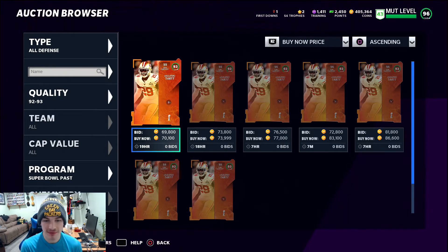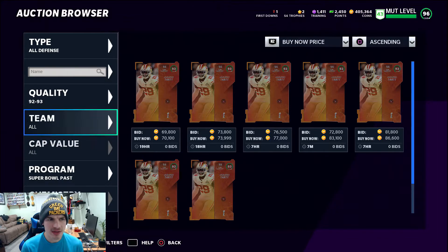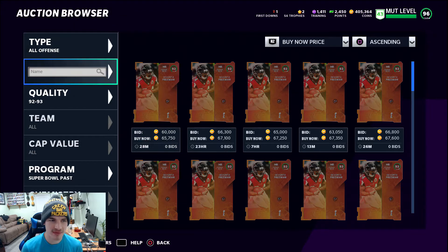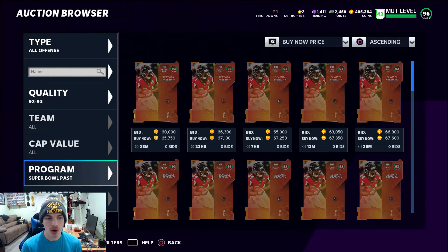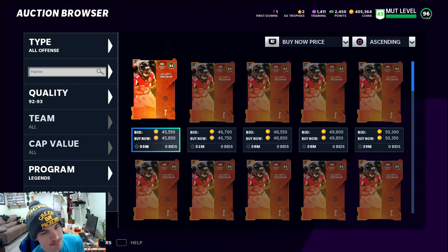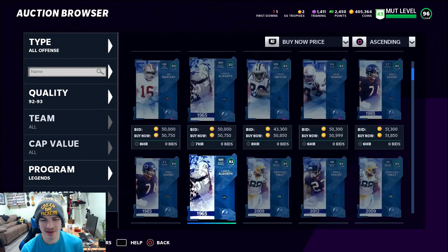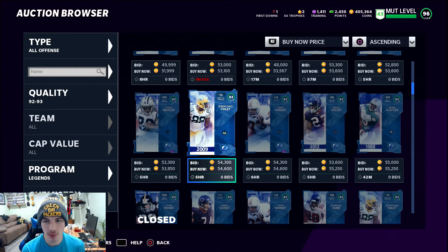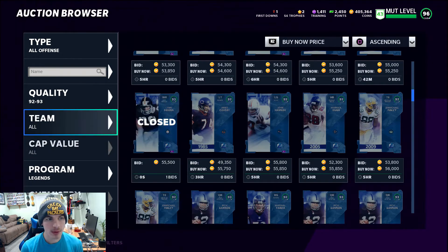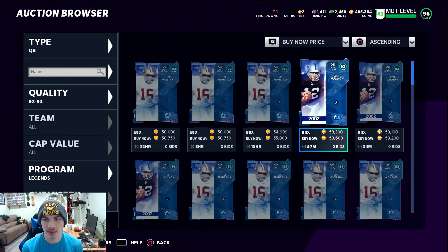For 93s you're gonna want to find them for about 50k or cheaper. The Super Bowl Past program isn't great for this filter, so we're going back to Legends, which are very cheap right now because of those Super Bowl fantasy packs. On the 92 to 93 filter with Legends all offense, we can't really find any 93s going for 50k — the closest is Rich Gannon at 58k, so we're gonna filter by quarterbacks.